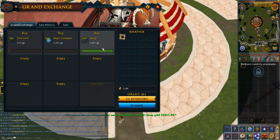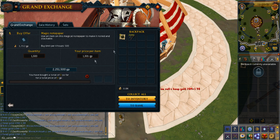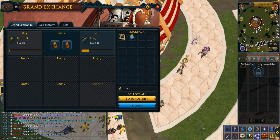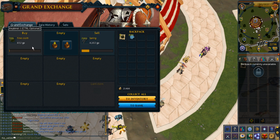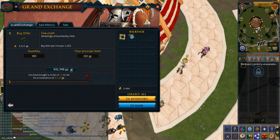Overnight I was able to buy the springs but I wasn't able to buy any magic notepapers, so I'm just going to sell this for 4,102. I'm back home and all my magic notepapers bought, but my springs just aren't selling at all for some reason. Maybe the price really did drop for springs. As for my fine cloth, they're slowly slowly buying but I guess it's not even worth the wait, so I'm just going to cancel this offer.